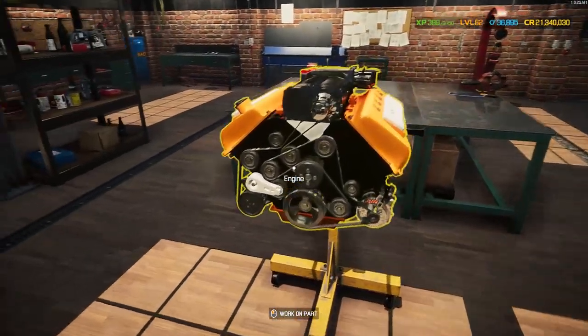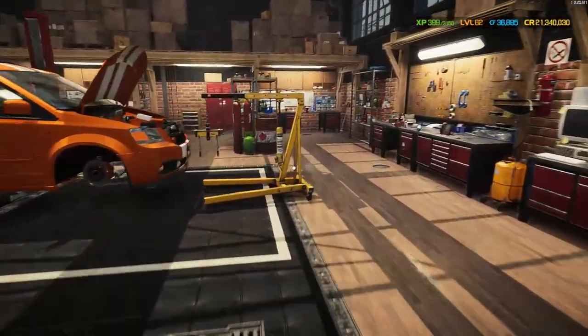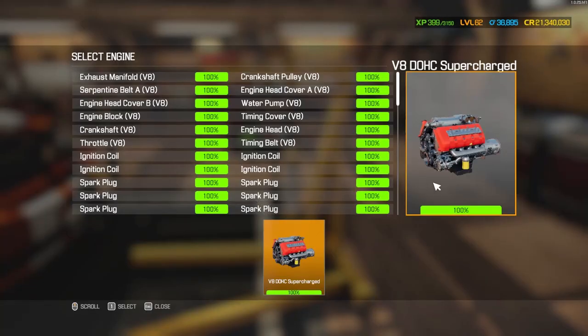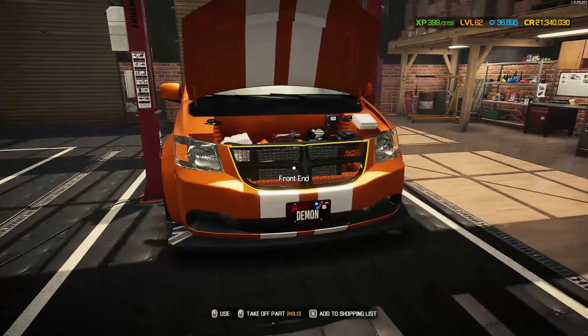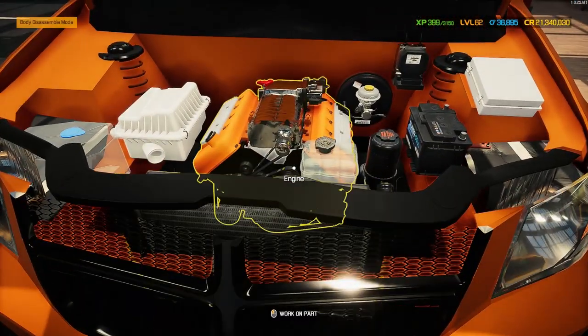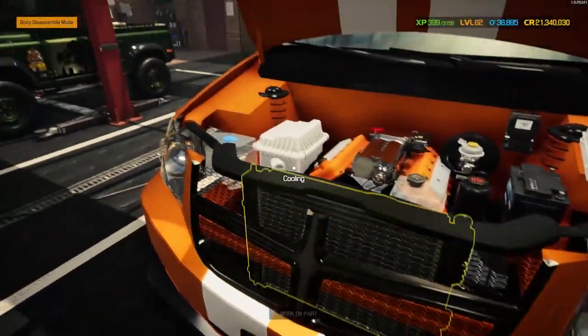Time for the moment of truth - when we drop this in, is it going to look any good? Let's go find out. Over we go to our lovely little minivan - in you go with the engine. Let's get this crane put away and see how it looks. A bit low down, but that's looking pretty awesome.